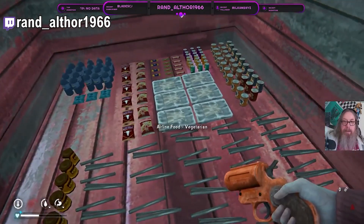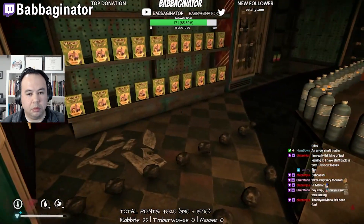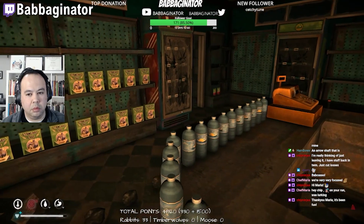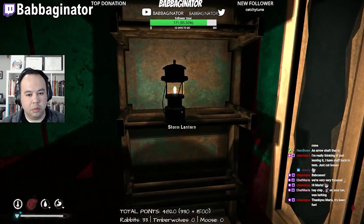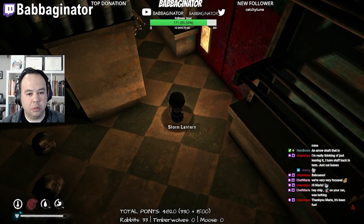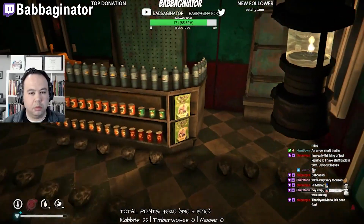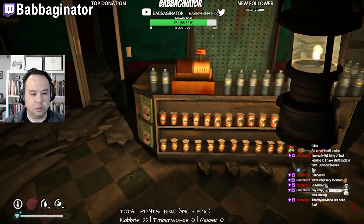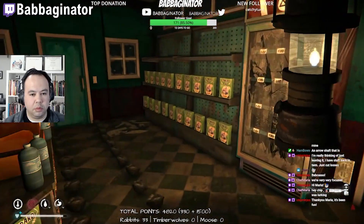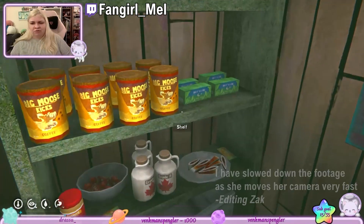Several other streamers also had impressive interiors. Here's Babaginata, who decorated the interior of the Quonset garage — a quite popular activity — and this one is very neatly organized. You can see all the different things stacked on the shelves, so you can kind of imagine what the garage would look like if it was actually stocked and not in an apocalypse.